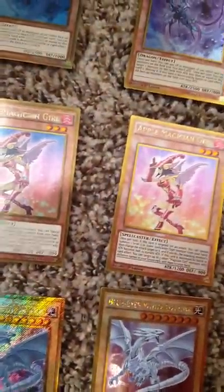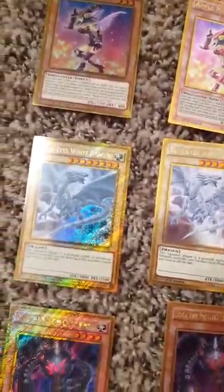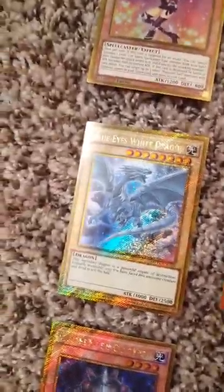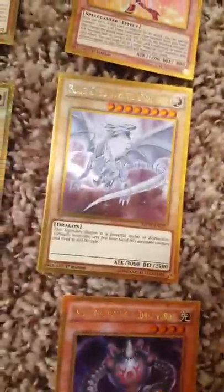Apple Magician Girl is kind of hard to tell while you're recording. Will Plays had the shiny version of the Blue Eyes, but you can still tell that this one is blue and this one's purple.